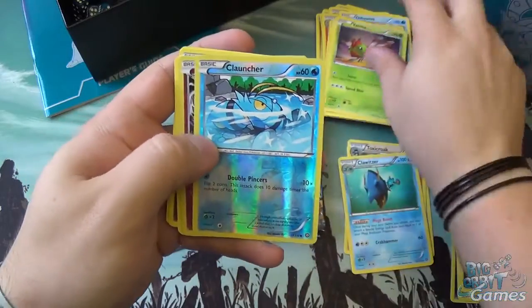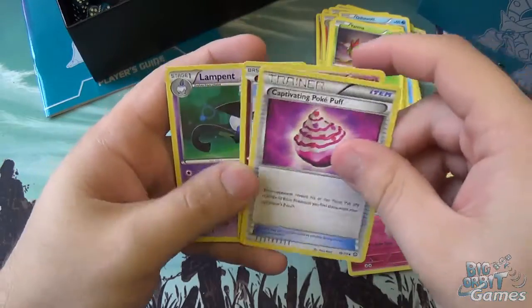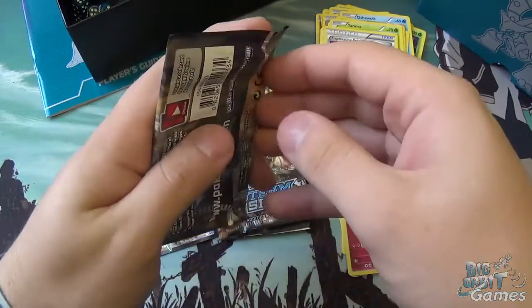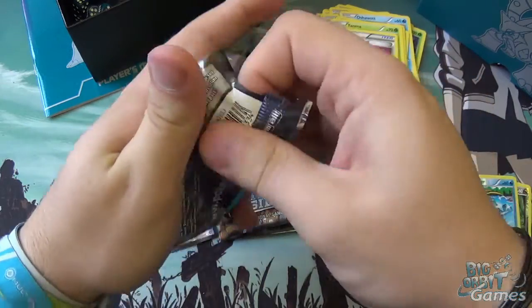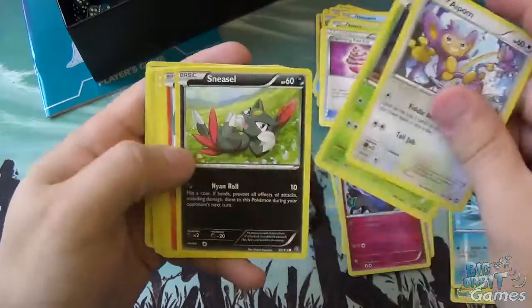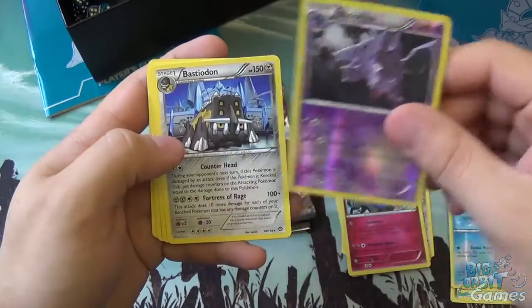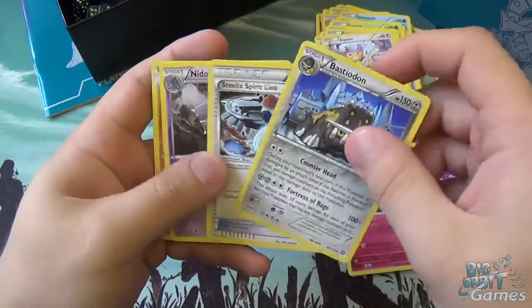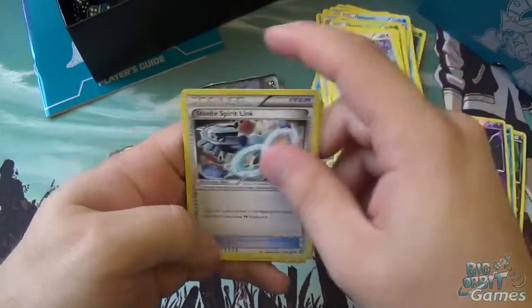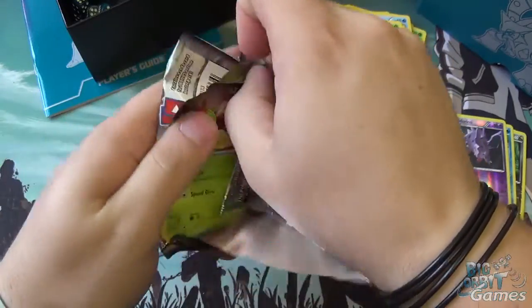Let's keep going through. Reverse Holo Clauncher — that's useful — and Xerneas Holo, Captivating Pokepuff, Lampent. I'm just going to rip through these and see what nice shinies we have in here. Nidorino in Reverse Holo! Nidoking's one of my favourite Pokemon, probably my all-time favourite. I've only got a normal one in there as well, so it's cool to have the Reverse Holo for building up that evolution chain.